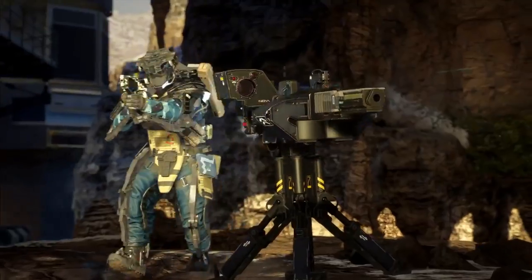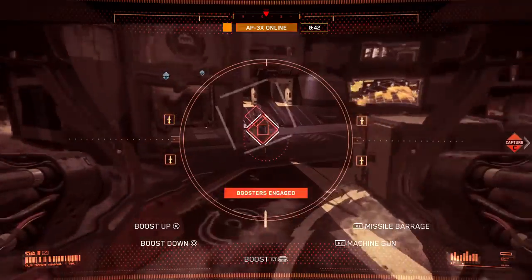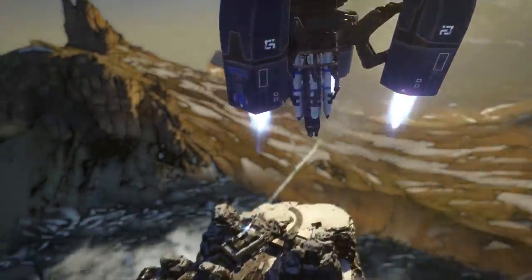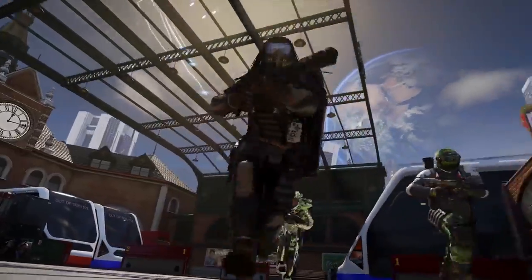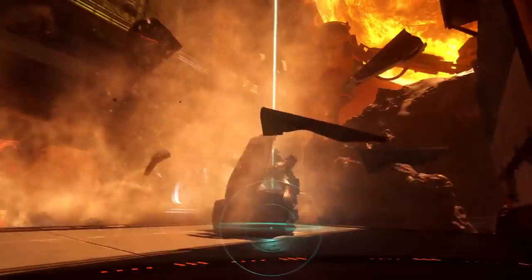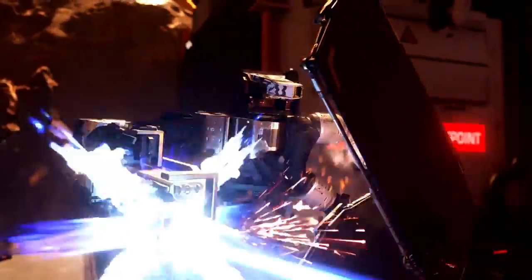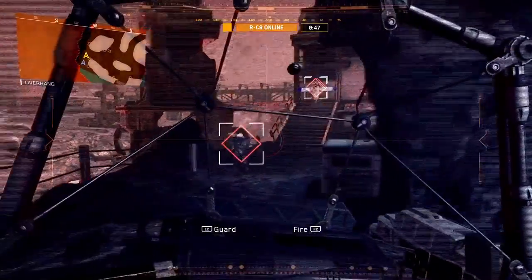In addition to tacticals and lethals, scorestreaks reward players for a wide range of actions, including kills, assists, and points caps. Included in this devastating lineup of combat support is Thor, a hovering missile platform with rapid-launching capabilities that can unleash a hellstorm of explosive firepower. Or call in an RC-8 and remotely take the fight to the enemy. This heavily-armored robot can watch your back via sentry mode, or you can jack into its feed and manually lay waste to your toughest competition.